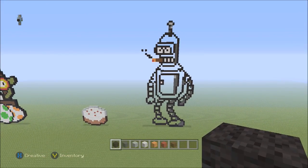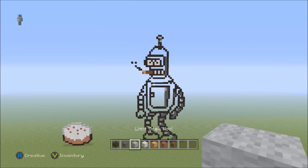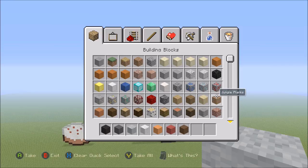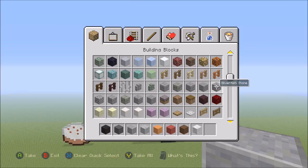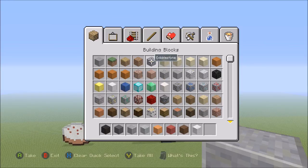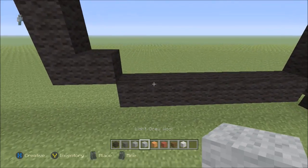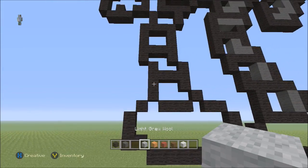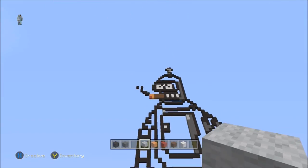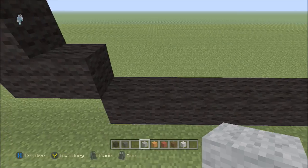Zoom out — this should all be filled in nicely with the cigarette coming out of his mouth. Now go ahead and fill in all the blank gaps with light gray wall. I considered polished andesite or smooth stone but they have too much texture effect. We'll go with light gray wall for now — if you want to change it, feel free to tweet me a picture and I'll see if it works better.